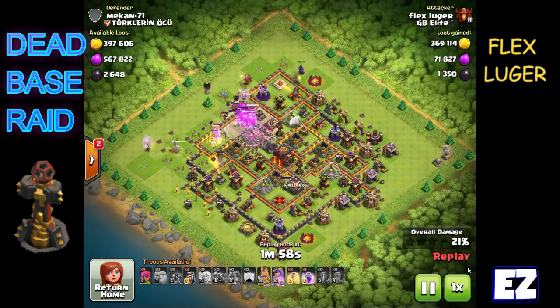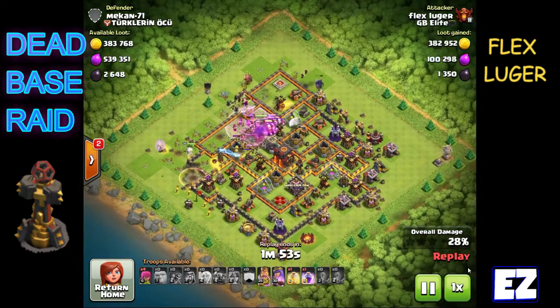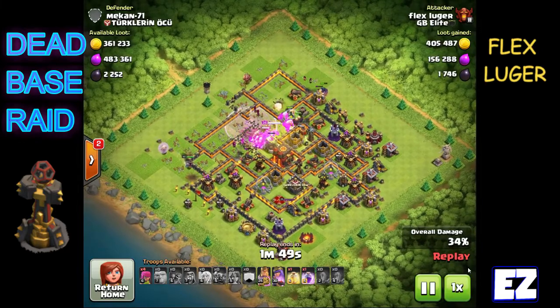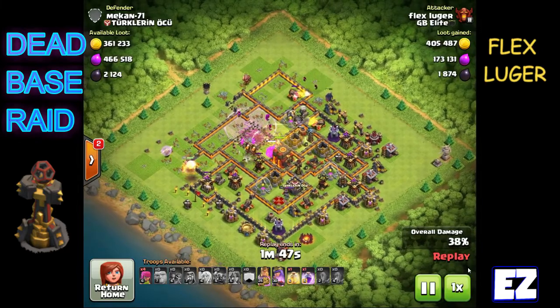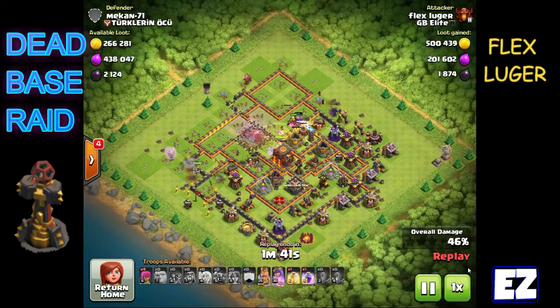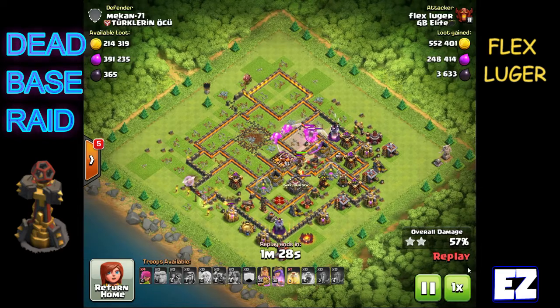What he does with this is he starts off with a Queen walk and a Pekka walk, then brings a bunch of Giants in the middle. He rages the Giants up, pushes into the core of the base, uses the spells really nicely, and within about 30 seconds he's got the core taken out. The healers are still on the Queen and remember this is a dead base so the Infernal Towers aren't burning down. He just manhandled this base.